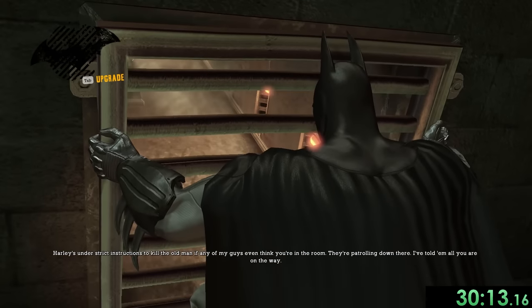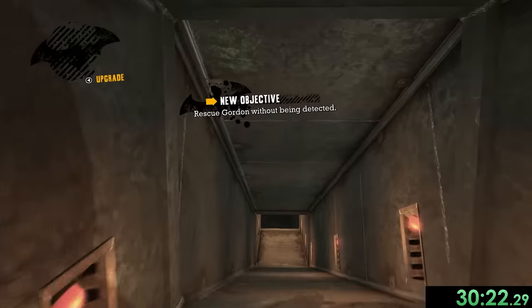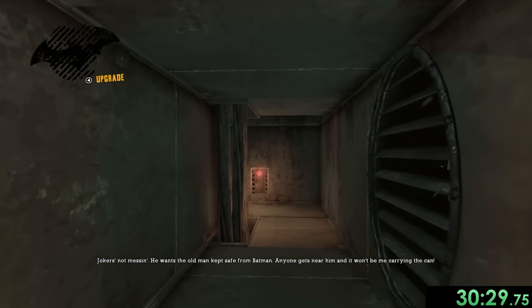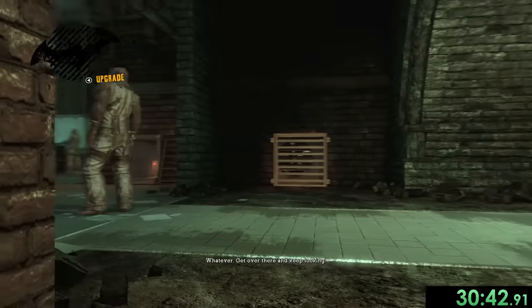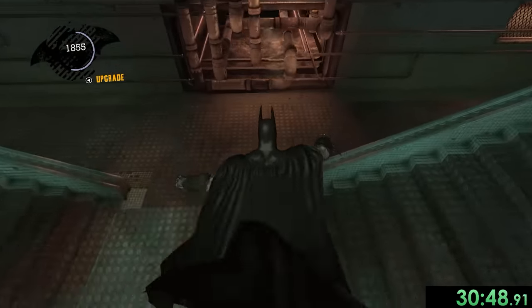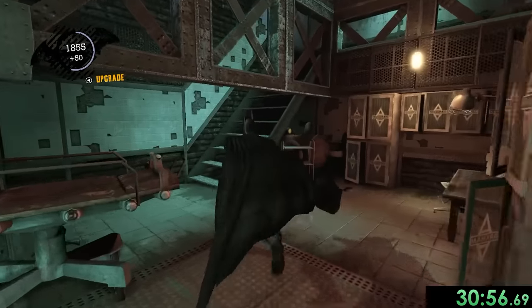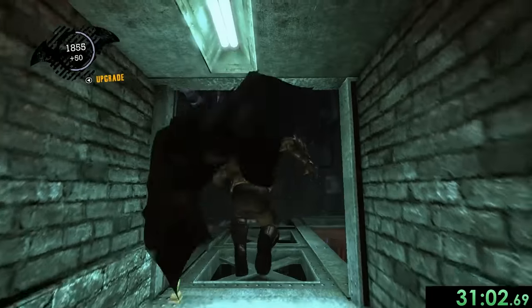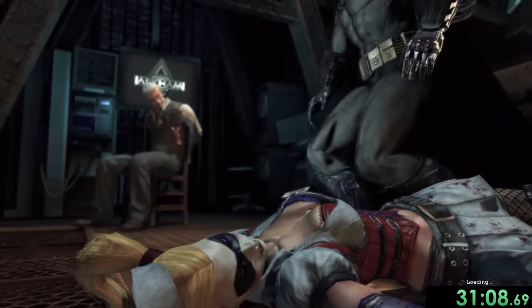We make it to the room where Commissioner Gordon actually is, with Harley Quinn right by him. In this room we can't get caught by any guards otherwise Harley will kill Gordon. The most important thing is being fast — as long as we follow our set path we should be fine. We go through some vents, exit, carefully take out a guard without running, make sure he stays down, then move fast. It's always a little nerve-wracking but we finish it out and take care of Harley.